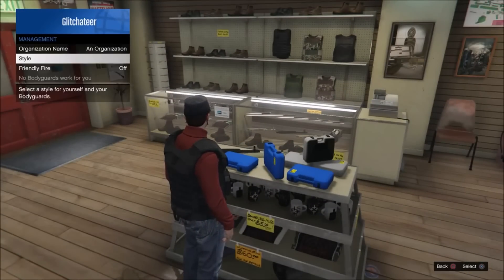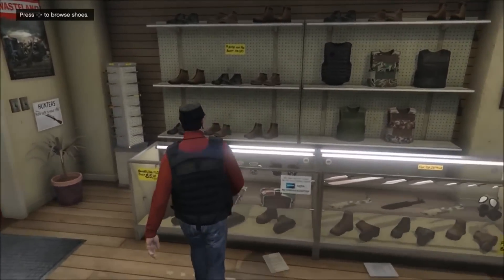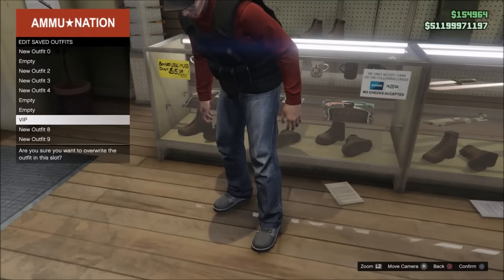So once you've done the part where it says None and it's kept on there, just back out of the interaction menu, go straight over to the shoes section, and save the outfit. And that's basically it for this video, guys.